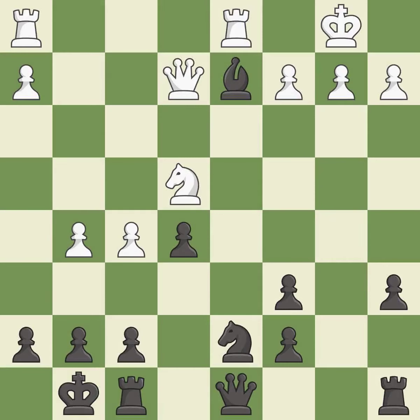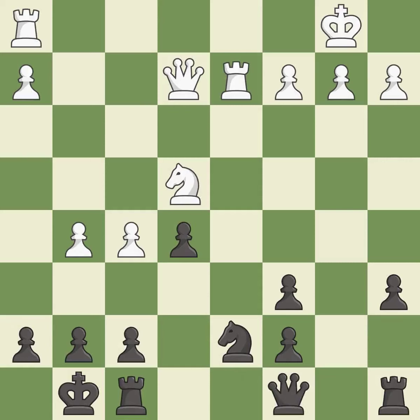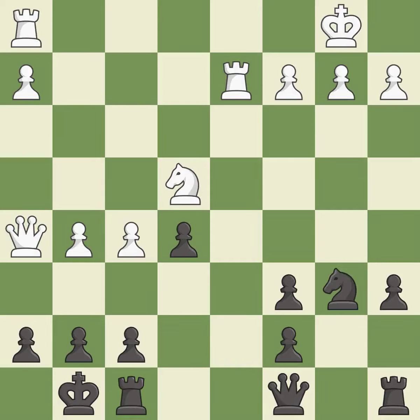This is an equal trade — it is best. Takes back. This threatens to add pressure on a pinned knight — it is best. This threatens to reveal an attack on a pawn — it is an inaccuracy. This is the strongest option; it is best. This leads to losing a queen — it is an inaccuracy. That was a great move and very hard to find — it is brilliant.